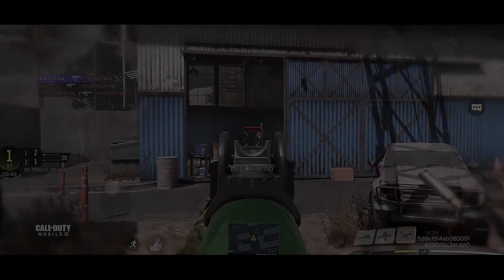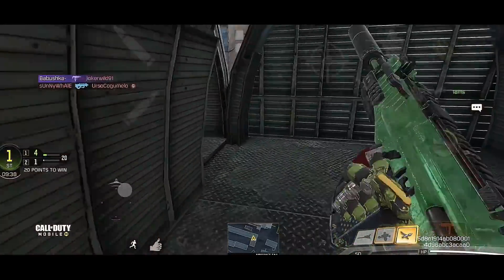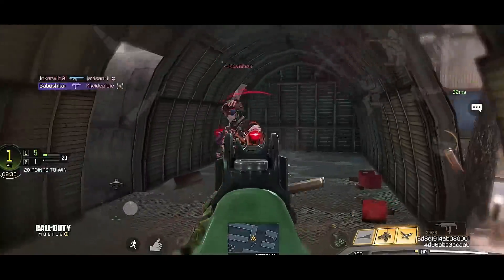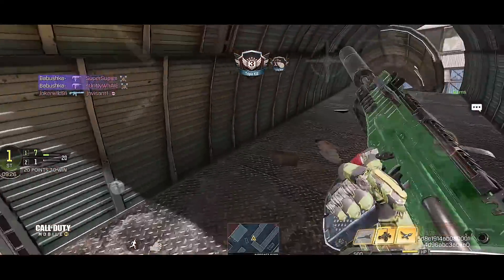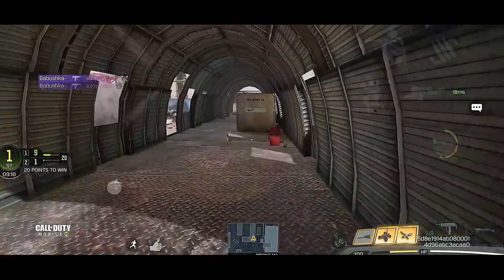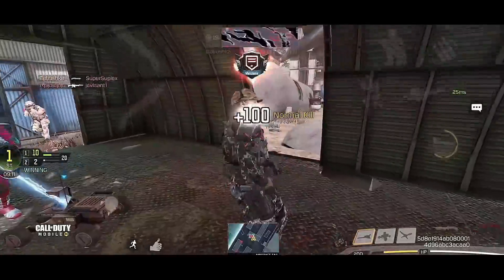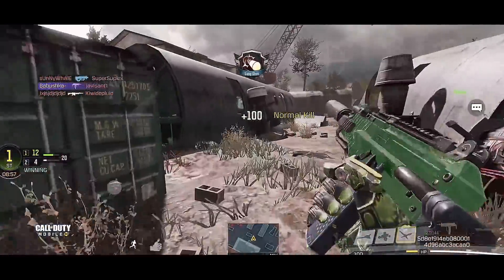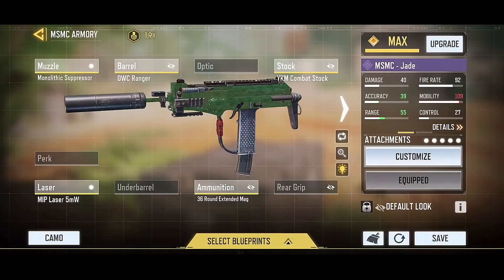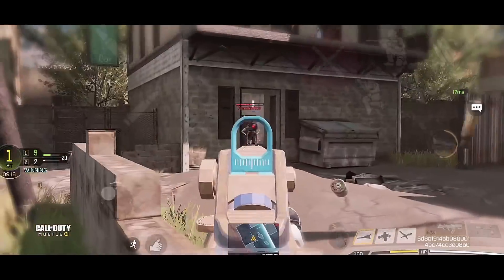Next on the list is the MSMC. Originally it was going to be the QXR, but after the latest update the QXR got nerfed and dropped off the top 10, so I replaced it with the MSMC. The MSMC has a really decent range and shoots fast. With the build I'm running I barely feel the recoil — maybe because I use gyro — but it really helps with aim. Definitely give this gunsmith a shot.